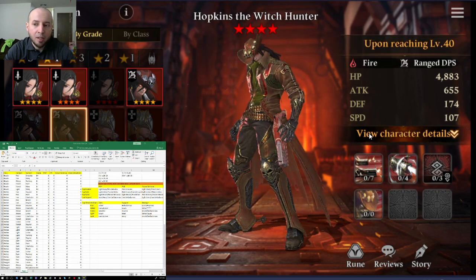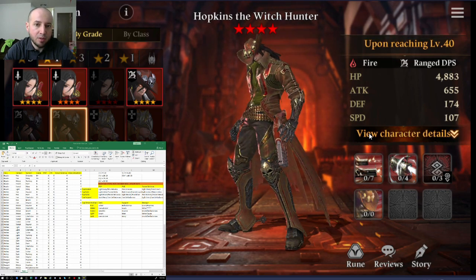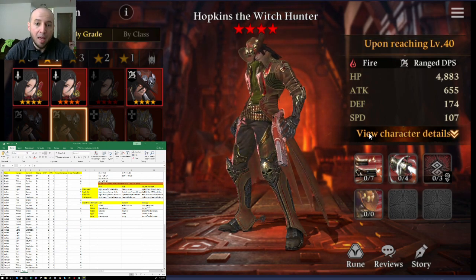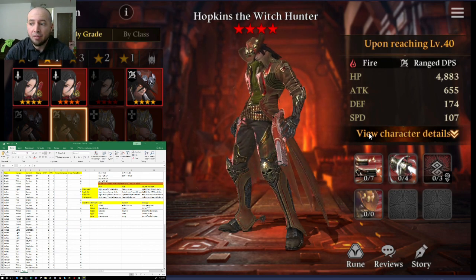Today I will post my Nat 4 spreadsheet on Google Documents and put it in the description below. I will go over the basic top PvP, PvE, Tower Defense, Omen, and then each top of every element.